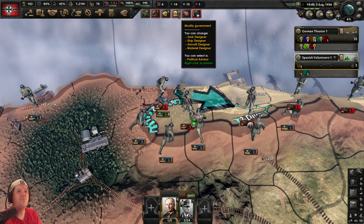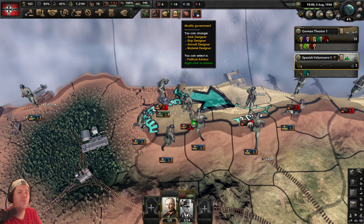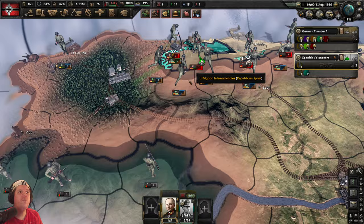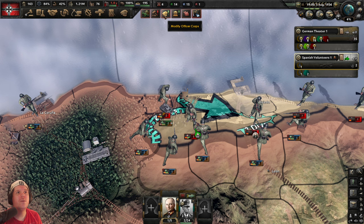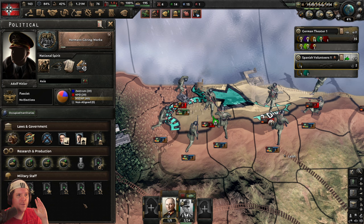We've got a couple of notifications to deal with, and this is where multitasking is important — don't get task-saturated doing one thing. Hit spacebar to pause. I need to ensure nothing goes wrong and we don't take too many losses. Let's deal with the notifications — the ones we know we'll ignore — then handle 'Modify Government.'